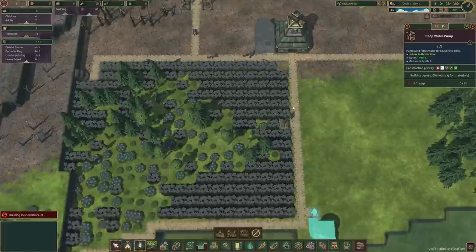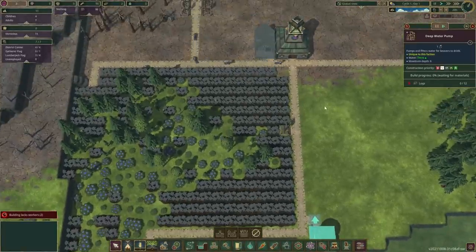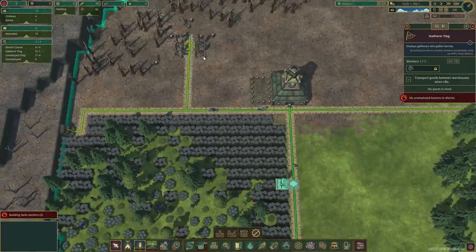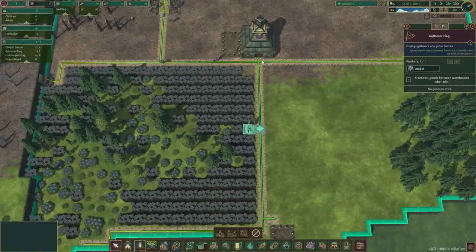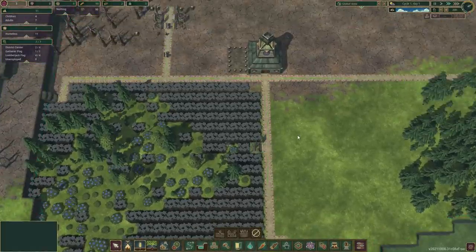Next thing, we need some water. So after the farm is built, please get us some water as well. We're just gonna speed up the time a little bit. Nobody is. We're gonna keep it at two. We have one beaver that's gonna be harvesting blueberries.